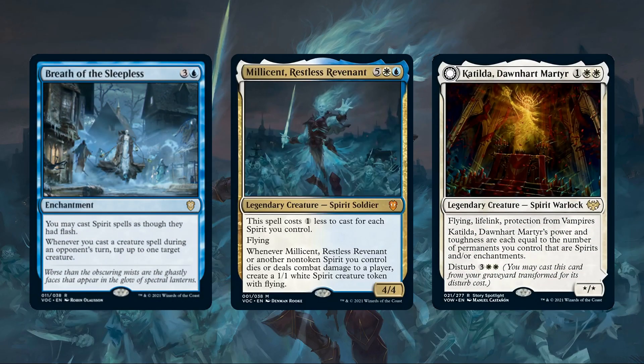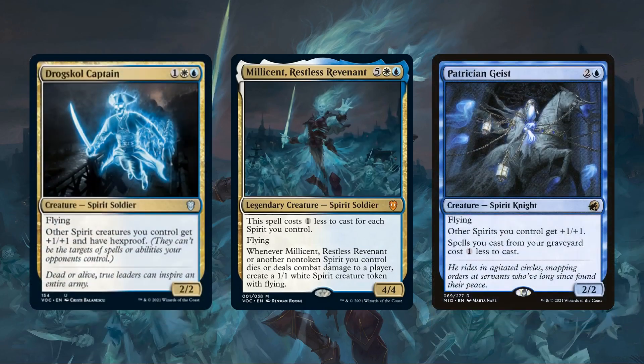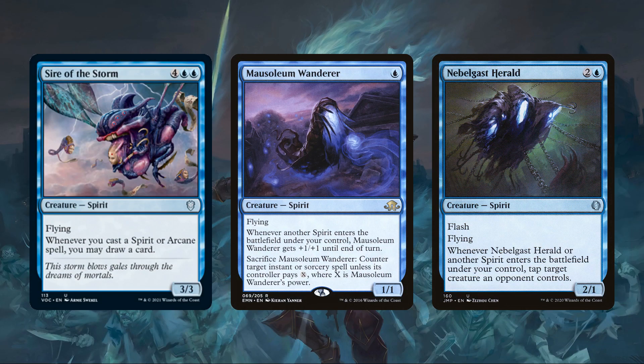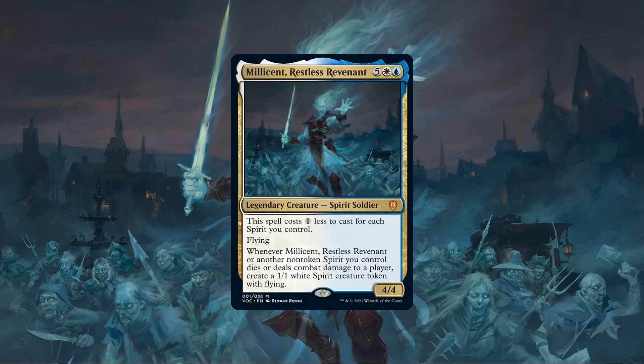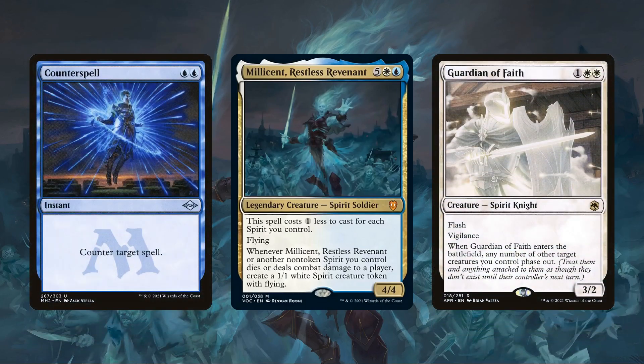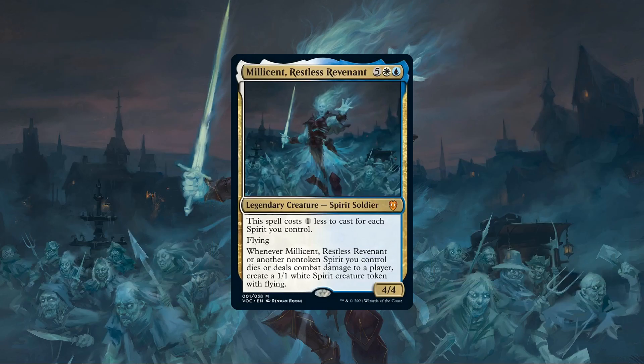Being an Azorius build, we have plenty of spirit payoffs to make our spirit army that much more potent, ranging from spirit lords to make our humble 1/1s into much bigger threats, to means of getting extra value out of our tribe with draw, protection, and disruption effects. From there we'll be including some sources of offensive card draw to keep our hands full as we swing in, and counterspells and protection sources to make sure our spectral army doesn't get exorcised with a well-timed wipe. So let us unleash this horde of restless souls, with Millicent leading them on a torrent to ensure justice is served.